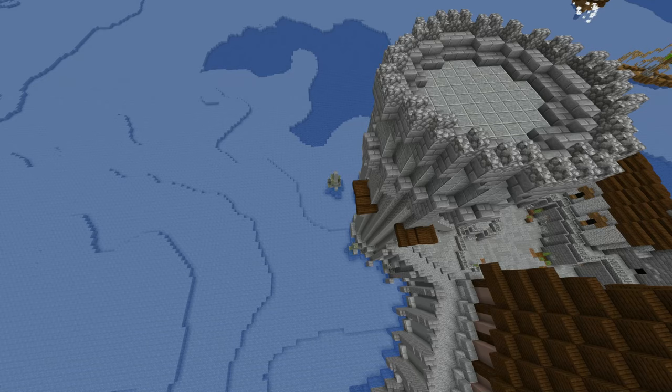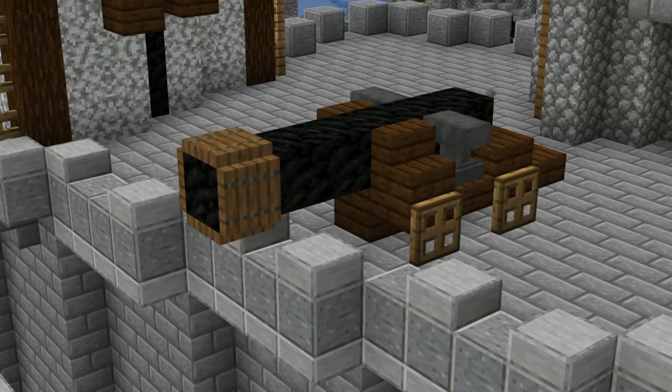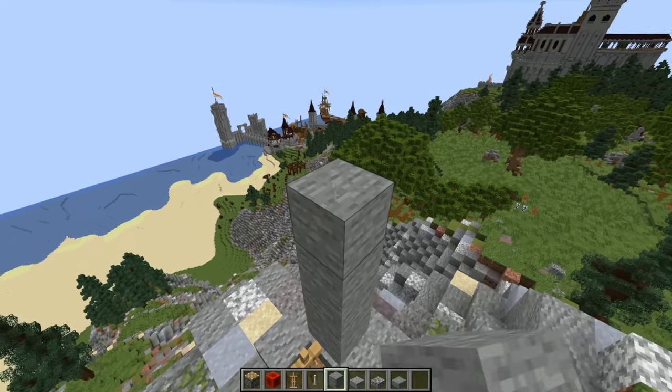It also makes a lot of sense to make these towers on shores for naval protection. This is from the Novigrad world built by Elysium Fire. Let's build one real quick and it should look something like this.